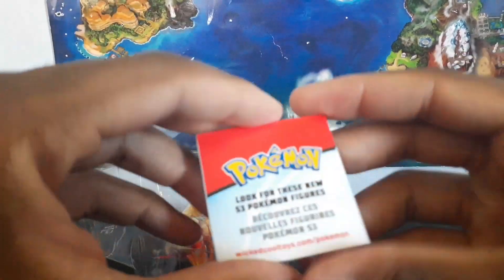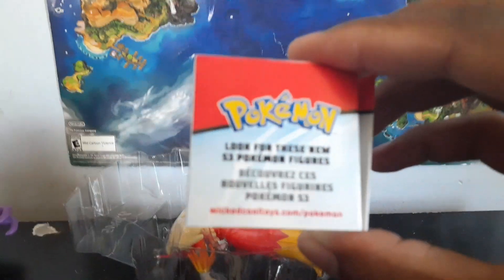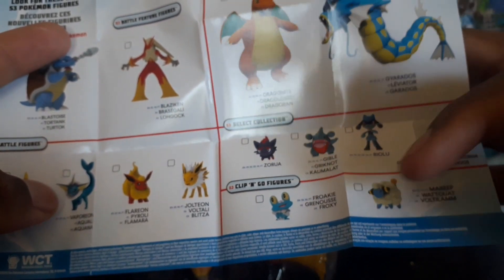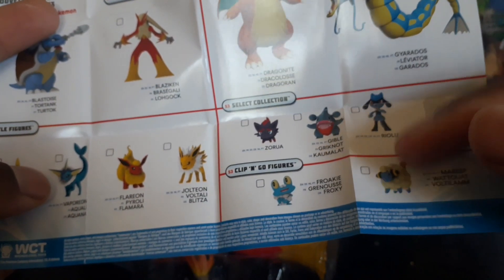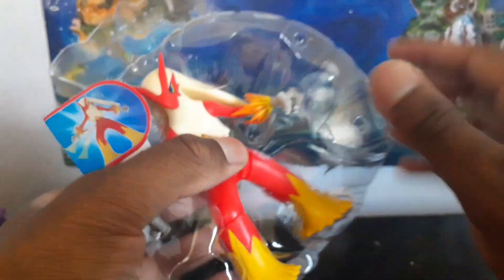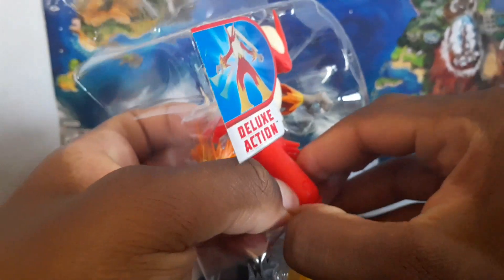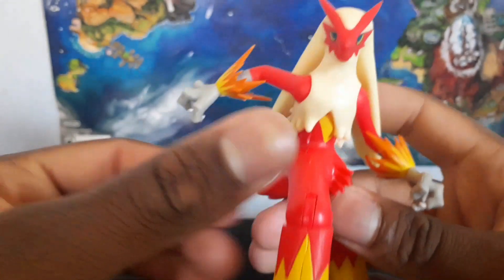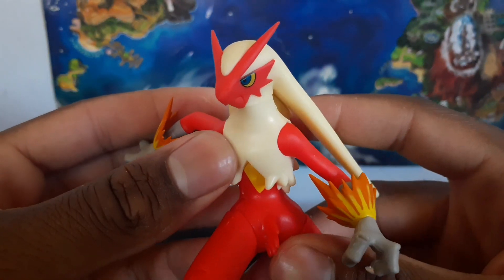Let's look at the insert for old time's sake. We've reviewed basically everything in the set besides the select features and the Clip 'n' Go, but we have those on the way — stay tuned. If this figure were to break opening it, I'd be so upset. And here's Blaziken — this one actually looks pretty good!